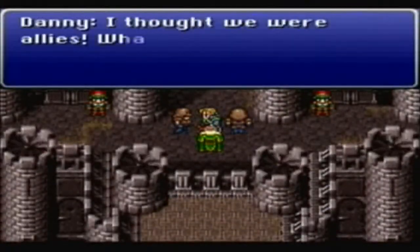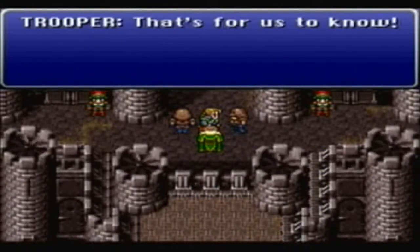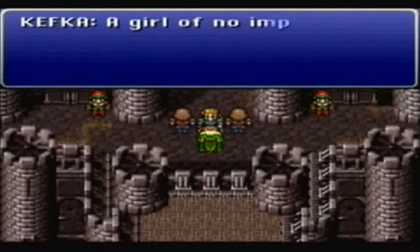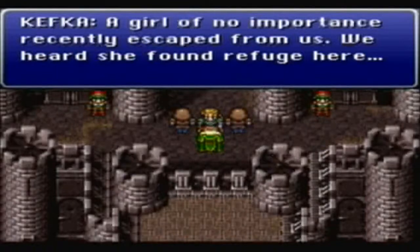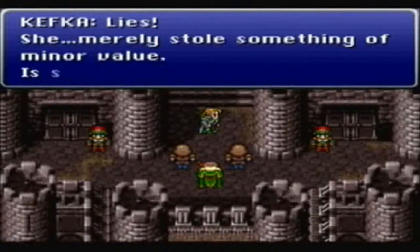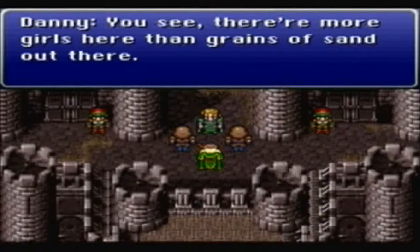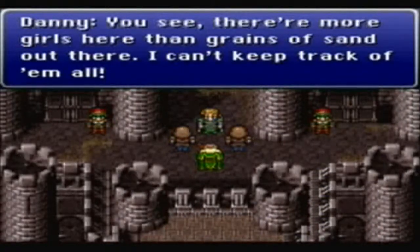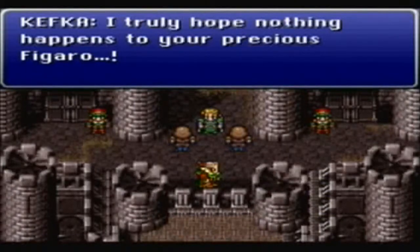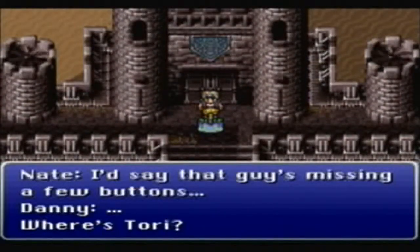The Empire has destroyed a few cities on its own continent — part of the backstory. Kefka talks back to the soldiers but sucks up to Kefka: 'A girl of no importance recently escaped from us — we heard she found refuge here.' Edgar denies it: 'She merely stole something of minor value — my sand-cleaning brush.' Kefka responds: 'I'd hate to be you if we find out you're lying. I truly hope nothing happens to your precious Figaro.' That guy's definitely missing a few buttons.